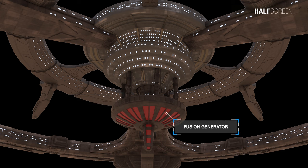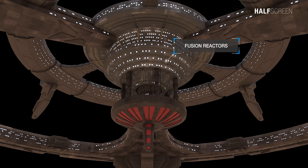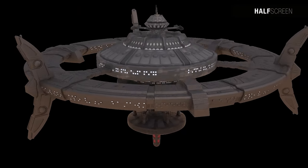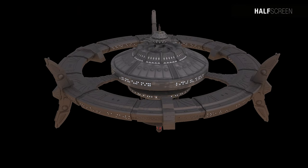Construction started with the midcore, where the Cardassians established a temporary command center along with basic habitable spaces for the workforce. Next came the lower core, where more permanent residences and work areas were set up and preparations began for installing the fusion reactors. The upper core came third, and the temporary command center relocated here once its systems were operational.